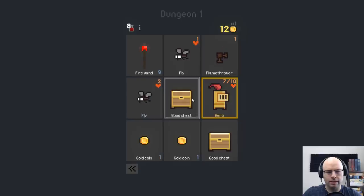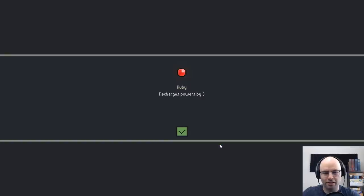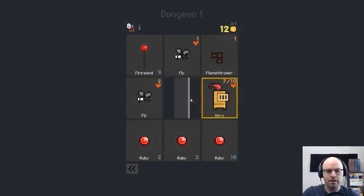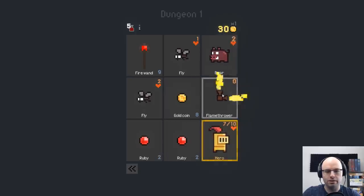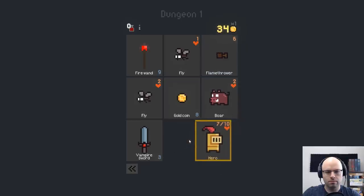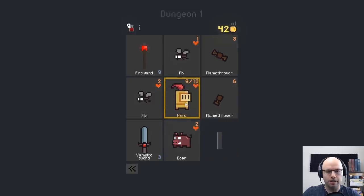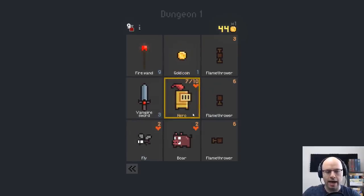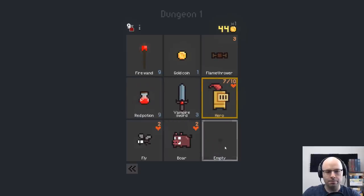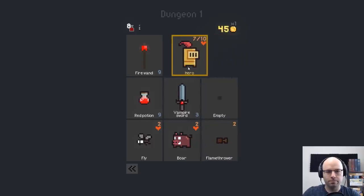We will attack a boar and take some damage. Open a good chest — Ruby! Recharges powers by three. I don't know what that means, but we'll get it regardless. The goal, remember, is to get as much treasure as possible. I will break a flamethrower — the flamethrower will also attack units around us. Empty space is a thing that's possible.